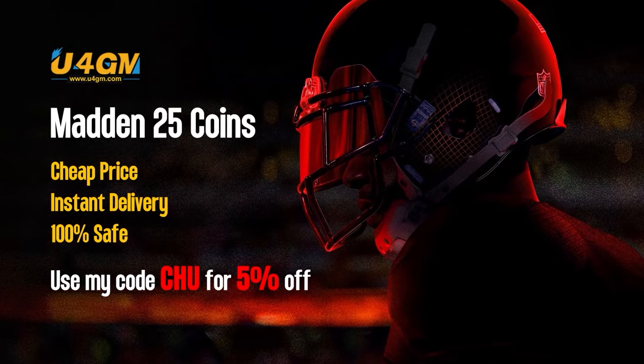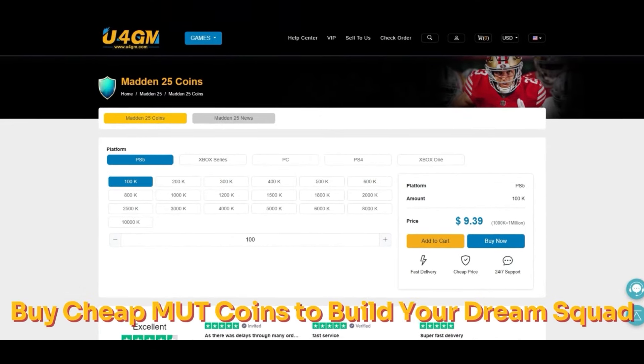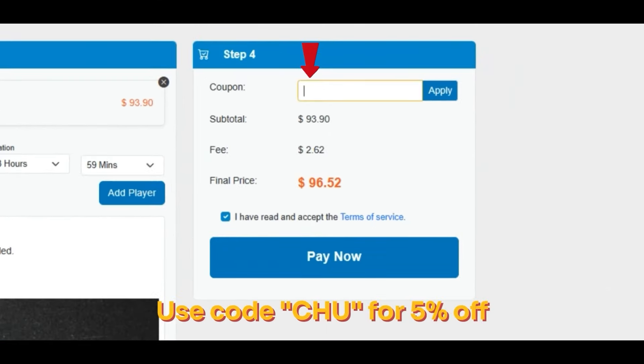If you're looking for cheap, fast coins to build that God Squad you always wanted, then check out my sponsor U4GM and use code CHOO for 5% off your order.